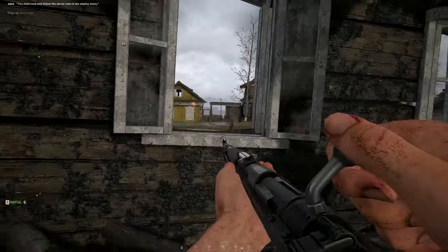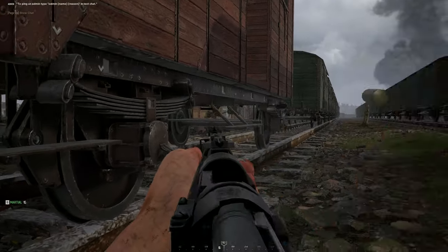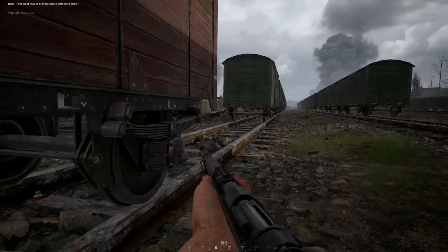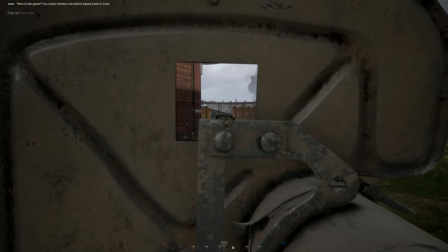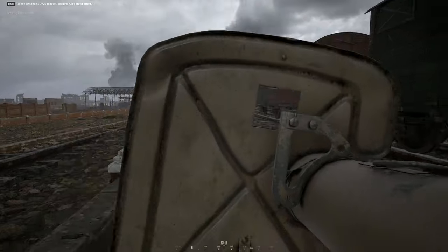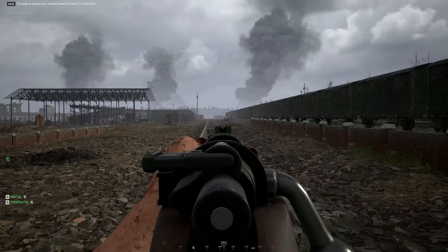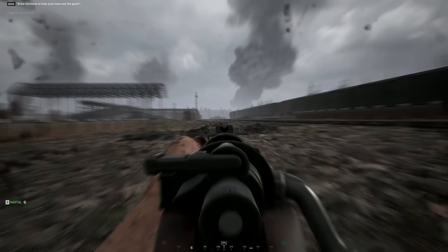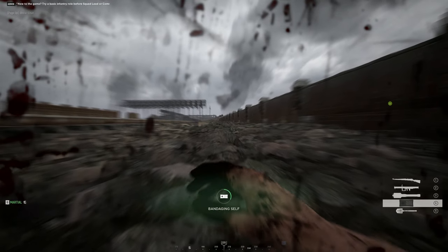They might have an outpost by these buildings over here because they just keep running around over there. There's still an AT rifle trying to kill our team over here — I'm trying to spot him. I think I've had a half-track as well. Whatever it was, I just blew it up — may have been an AT gun. They put two satchels on that Tiger. Jesus, let's clear out this flank then.